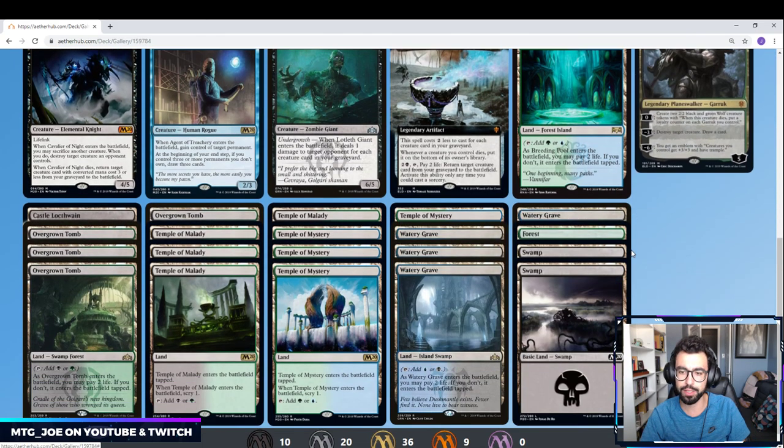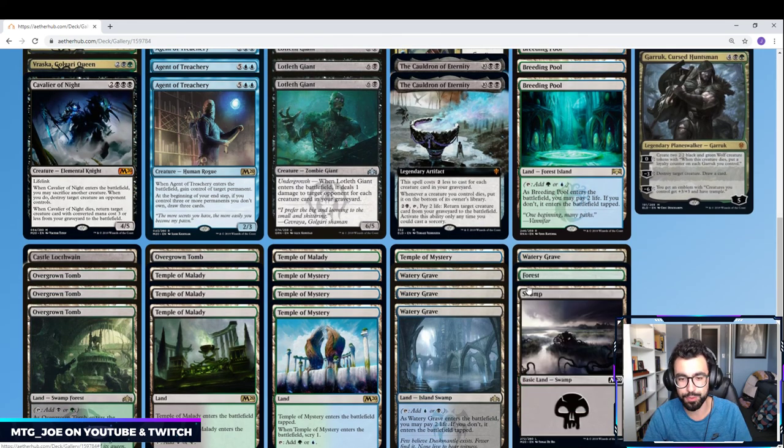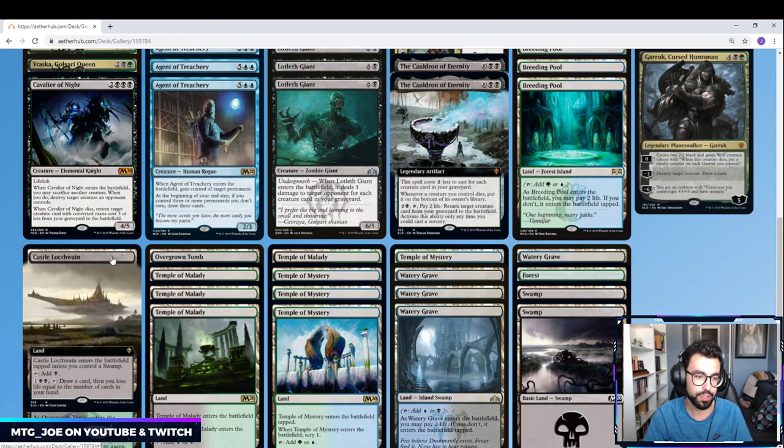Mana base-wise, all the duals — all the shock lands. We have eight scry lands in this deck which helps set up our draws. And I'm playing one Castle Locthwain. If we do run out of cards in hand, it's a way for us to draw another card.